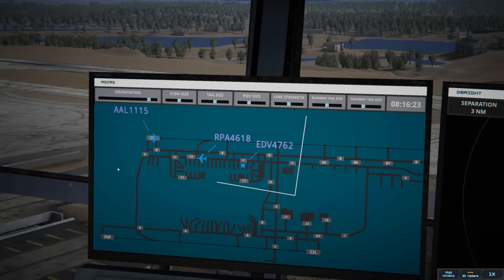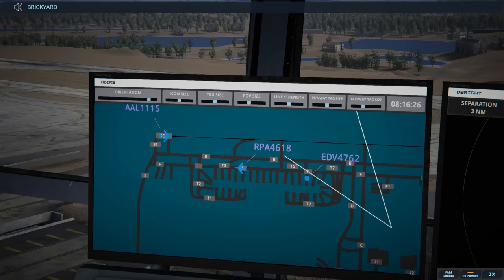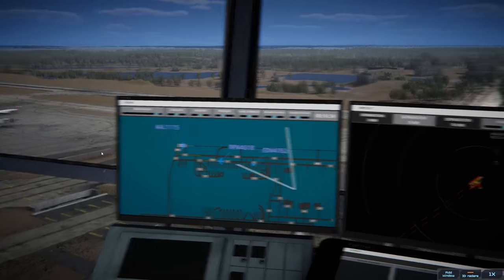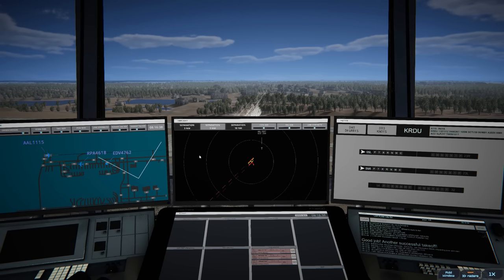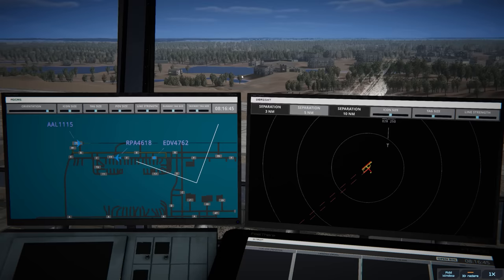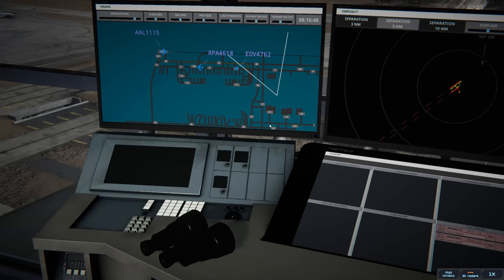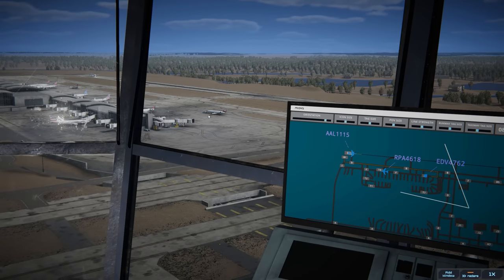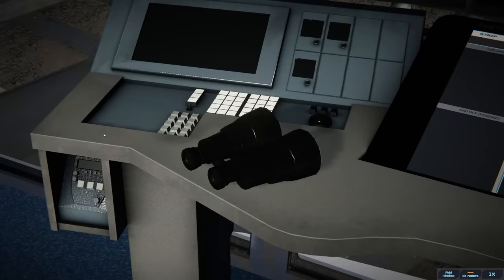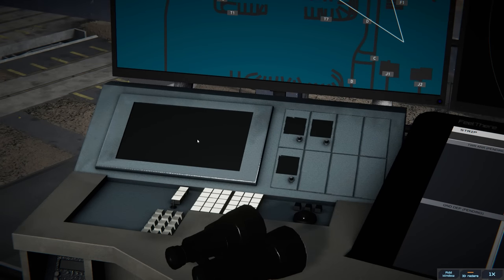Brickyard 4618 ready to taxi: runway 05 left via Bravo, so he'll take Bravo around the corner. American 1115, winds 040 at three knots, runway 05 left cleared for takeoff — they're good to go. Endeavor's pushed out right there, looking good so far — no arrivals yet. If you're wondering what that other screen is for: on multiplayer, it tells you what frequencies are available.